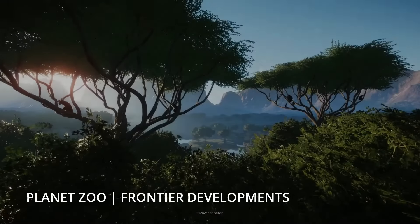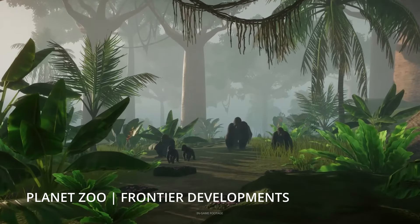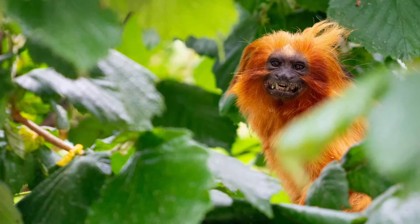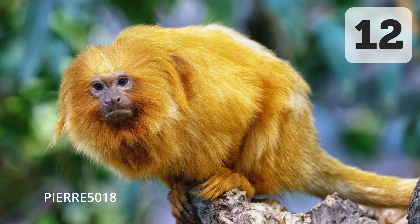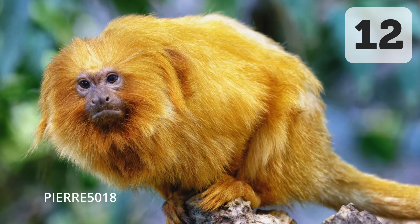Full transparency — I'm actually not a fan of monkeys or apes at all. They are some of my least favorite to look at in zoos, unless they are small monkeys. So number 12 is the golden lion tamarin, or any tamarin really. They are a classic New World monkey and with the advancements in fur texture we've seen throughout the life of Planet Zoo, I'm sure they would look fantastic.